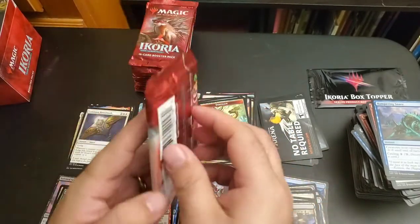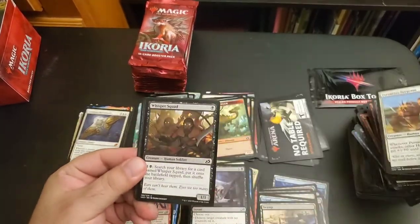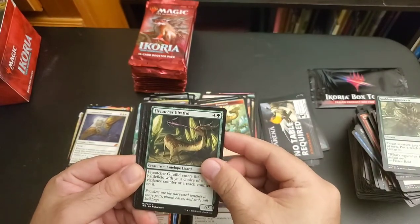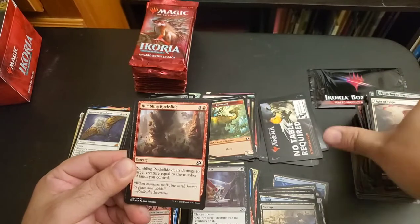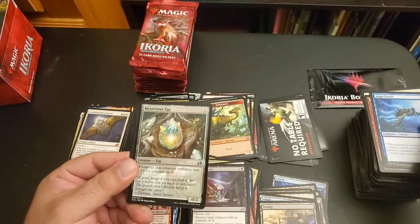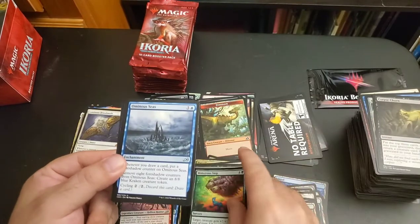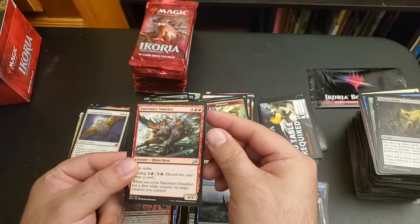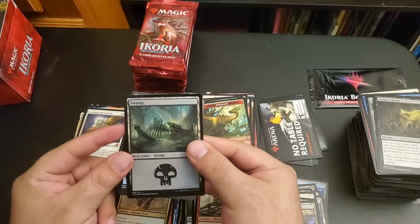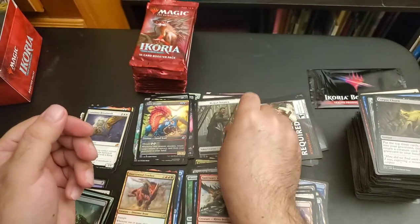All right, so we're down to the final stack. Perimeter Sergeant, Whisper Squad, Sudden Spinnerets, Flycatcher Giraffid, Light of Hope, Rumbling Rockslide, Rumbling Rockslide, Aegis Turtle, Mysterious Egg, Corpse Churn, Monstrous Step, Ominous Seas, Sanctuary Smasher, Quartzwood Crasher, foiled Swamp, dual lands, and Human Soldier tokens.